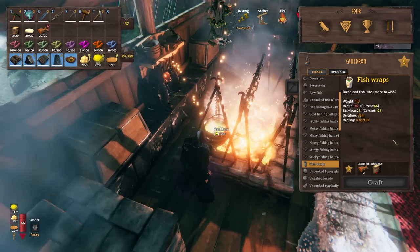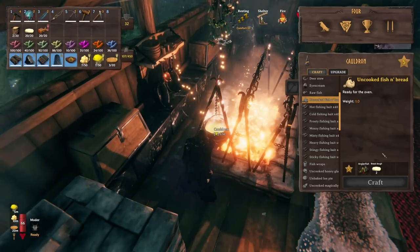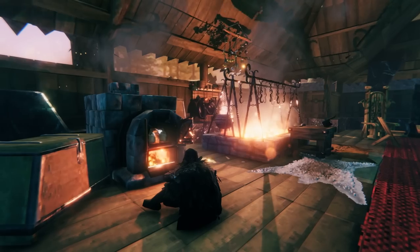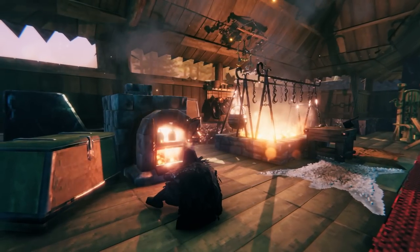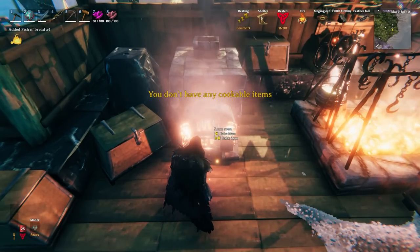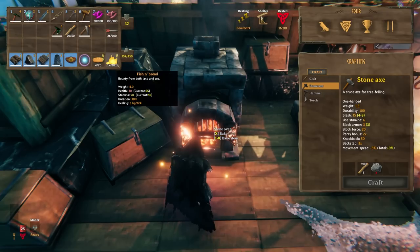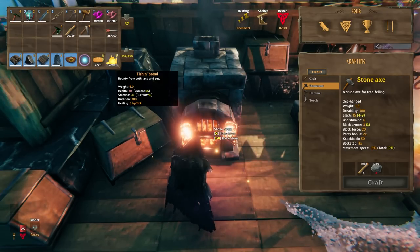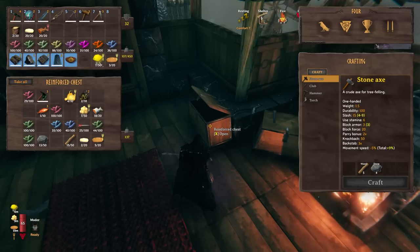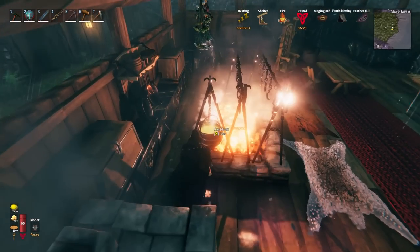Personally I'm a bigger fan of tempura. Once you've caught some angler fish in the mistlands biome, you can craft uncooked fish and bread. Once you place these in the oven, these tasty snacks give you 30 HP but also 90 stamina for 30 minutes — hands down the best food to craft in the game if you want a huge stamina bar, making fishing and exploration a lot easier.